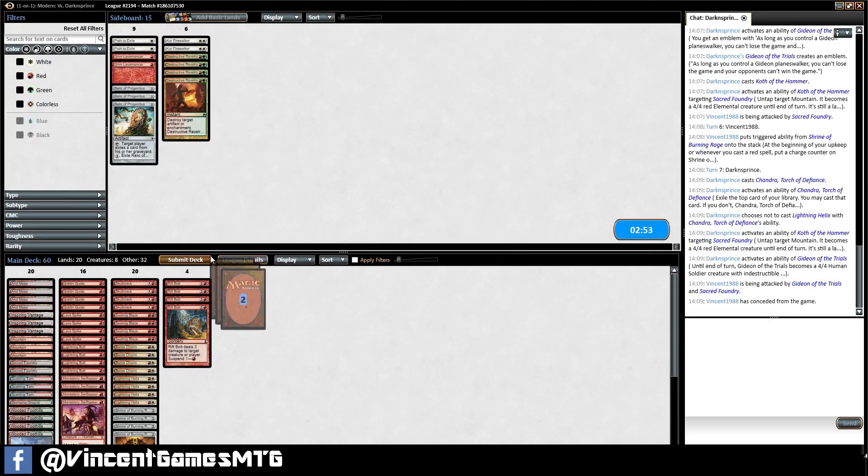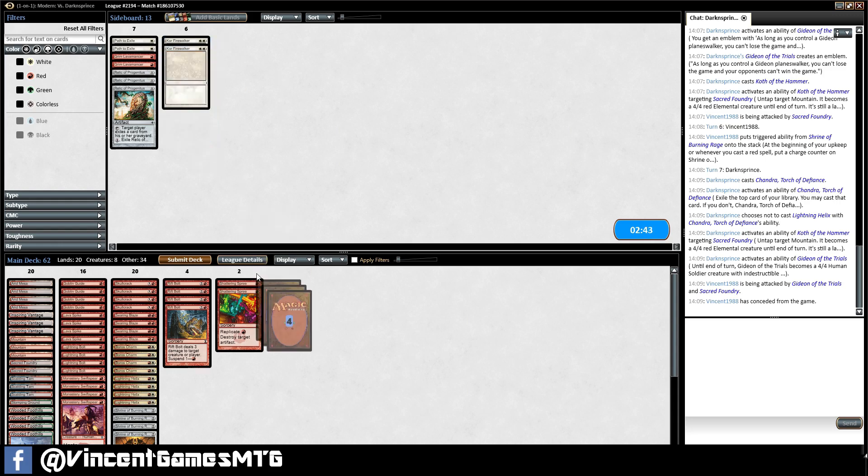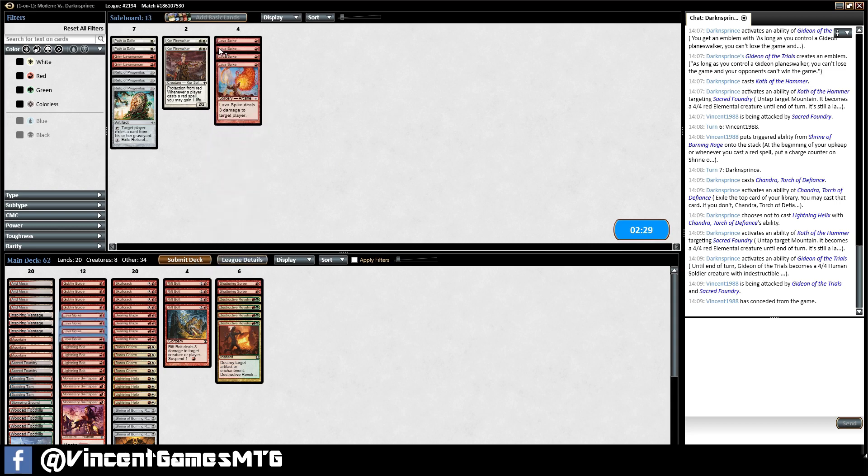Chalice of the Void is a pain. So obviously we want to bring in artifact removal, and I don't think we really want Kor Firewalker in this. I'm willing to put Shattering Sprees and Destructive Revelry in because Chalice is just such a beating. To reduce the impact of a Chalice on 1, I'm happy to take out Lava Spike, and to reduce the impact of a Chalice on 2, take out Searing Blaze.